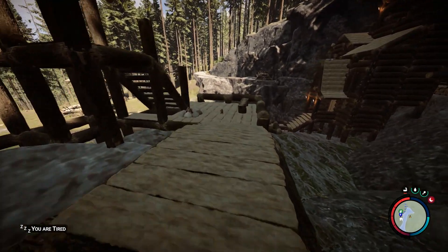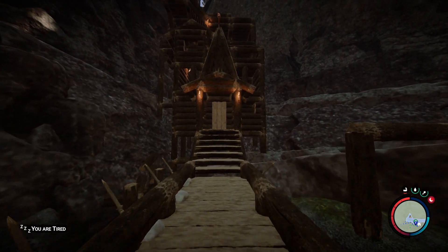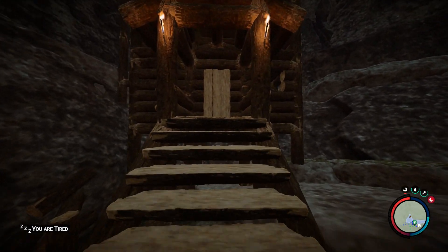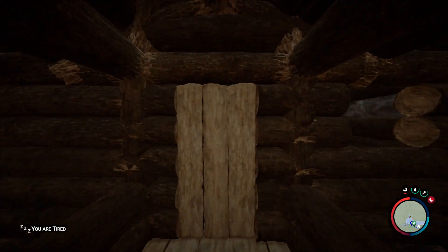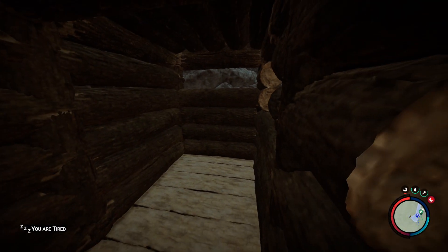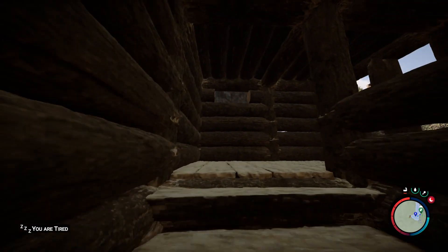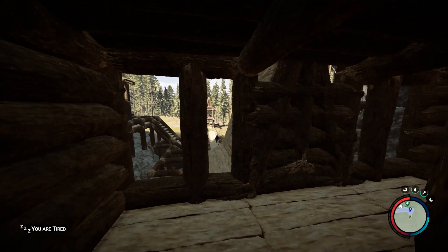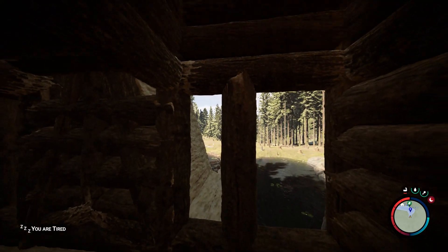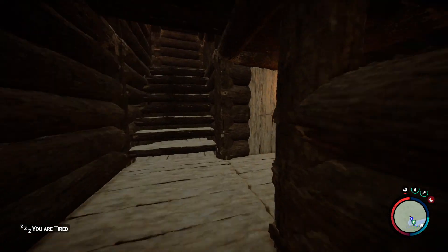Now let's just check the main buildings — the castle or fort. This is the most beautiful part of this fort with this spiky roof, and it looks amazing. Let's just move inside. I do have a bunch of space where we can place something if wanted. Over here I did make two unique windows — really unique.